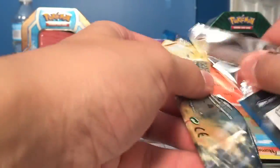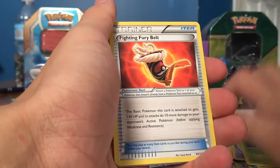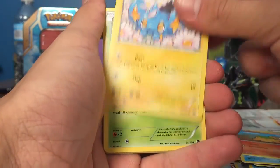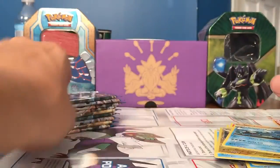We have a Mega Gyarados pack. We have a Fighting Fury Belt, Cloyster, Frogadier, Phanpy, Shinx, Chikorita, Clefairy, Temple, Electabuzz Reverse, and a Seismitoad Rare.